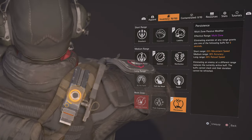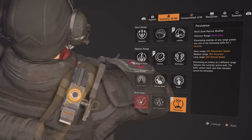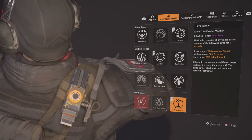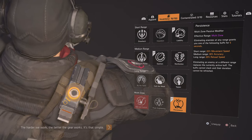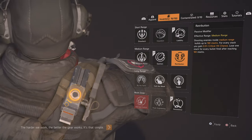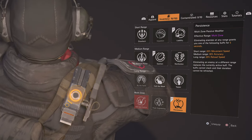I really like this one — it turns your weapon almost into a Lady Dead. If you kill an enemy in short range, you get 20 movement speed. In medium range, 30 accuracy. And 20 reload speed for long range. This one is really nice. So far I've found Liability, Quicken, and this one the best.